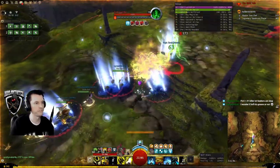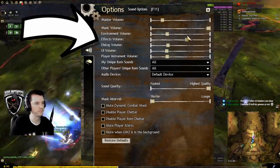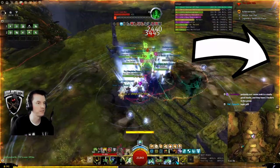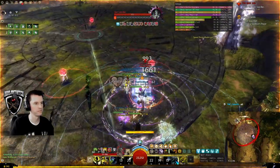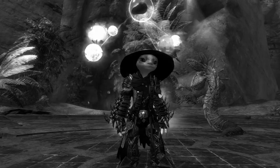Green Guy has Blue Mechanic — summons blue circles under raid members. You can crank effects volume to hear them, and the edge of the screen will glow yellow. Get out of the blue circle or get teleported cross-country. If you are colorblind, small circle bad.